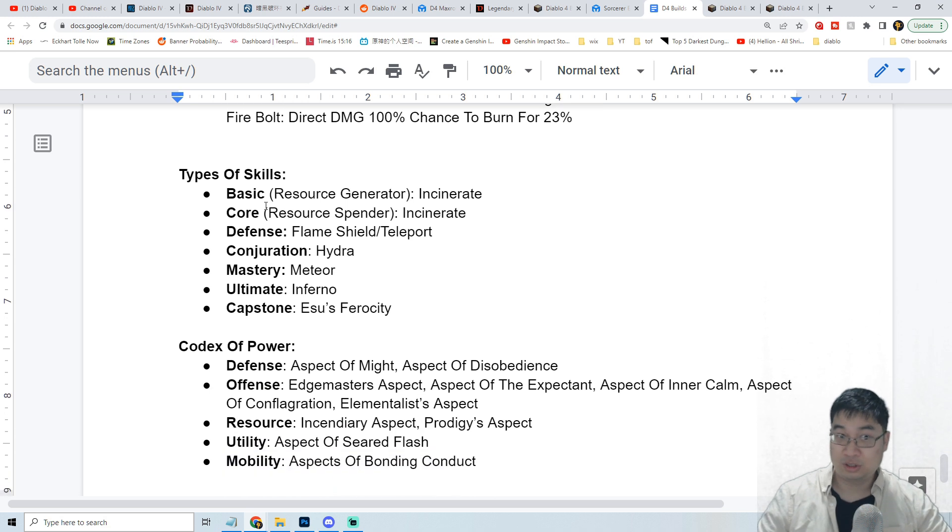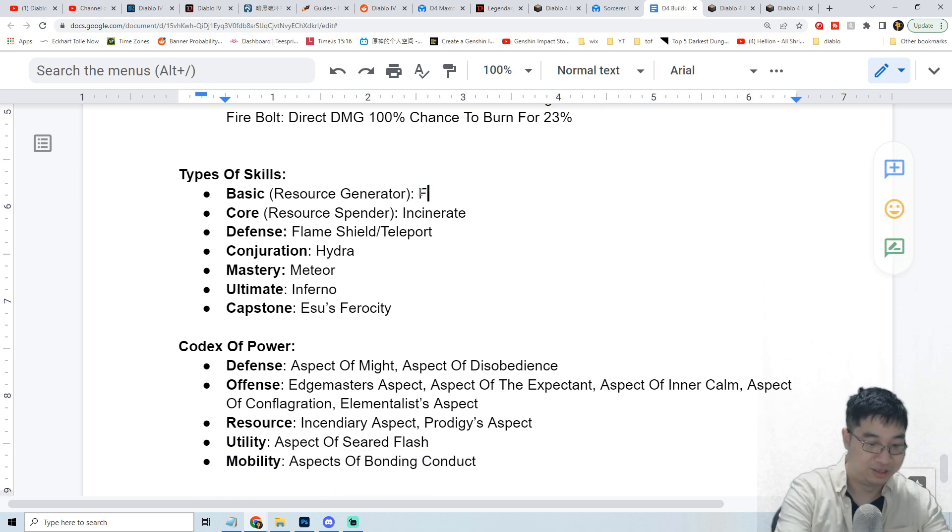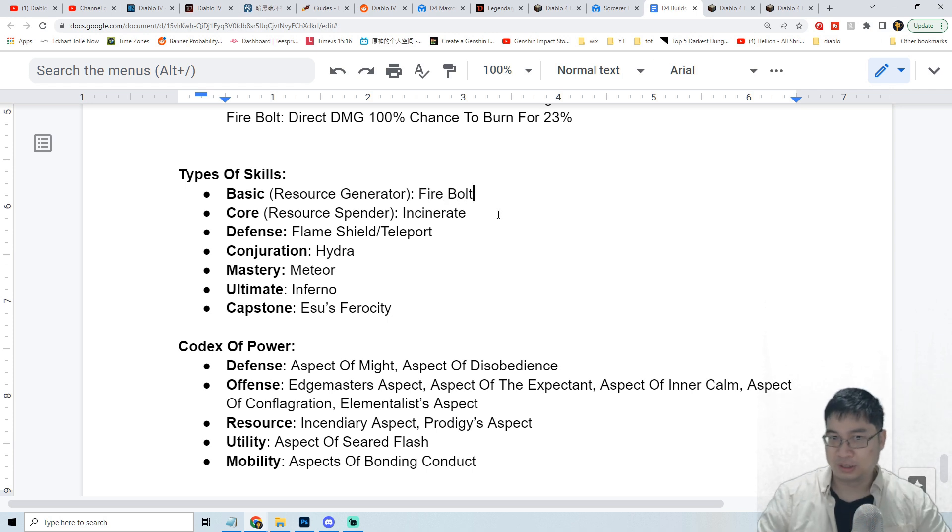As for the choice of skill for the basic skill we'll go with firebolt. For the basic skill we'll go with firebolt and after that we'll go with incinerate. Both of those will apply burn and also deal increased burn damage. For the defensive skills we have two choices — both flame shield and teleport are very interesting. For the conjuration we'll go with hydra which gives us more damage and also more burning.